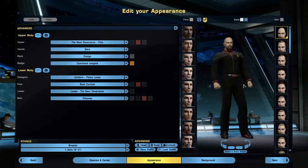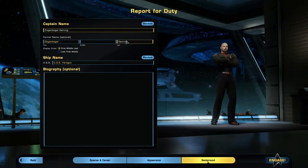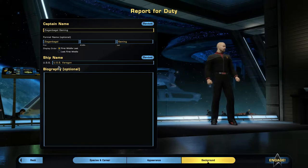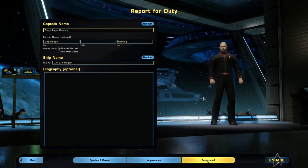We changed some of the colors like the belt and shoes to match with our tactical red. Then we go to the background where you choose your character's name — this is for more formal names — and a player-displayed name, which I've done as Zig and Biggle Gaming. You also do your ship name and can write a biography. I put the ship name as the USS Varagon — it was just the first thing that came to my head.